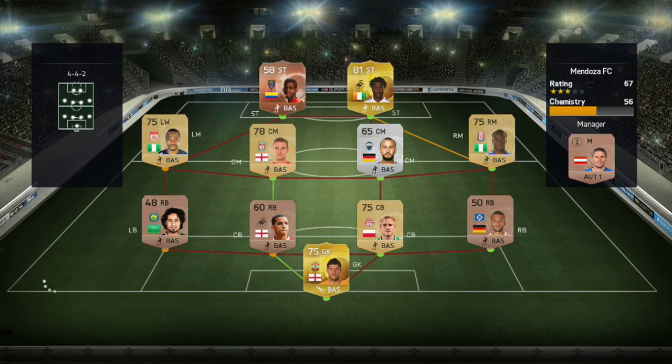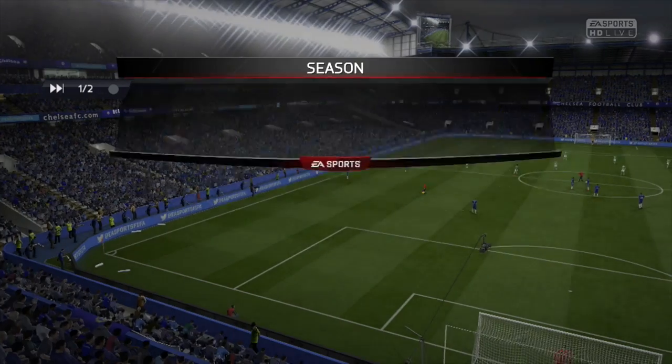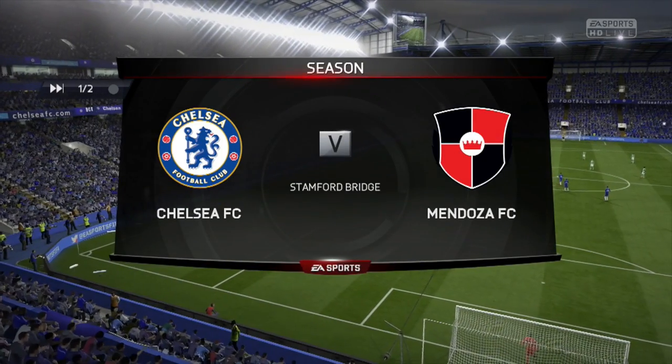We've now come up against Mendoza FC, who probably has the strongest team we have faced so far — with Boney, Moses, Henderson, Fraser Forster, and also a gold left winger. So he could be slightly more challenging than our first opponent would have been.